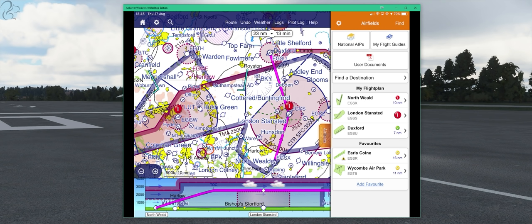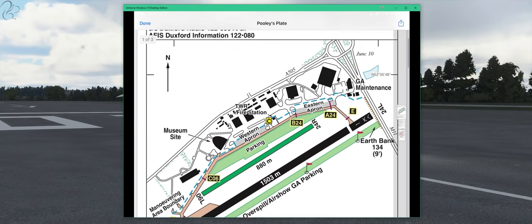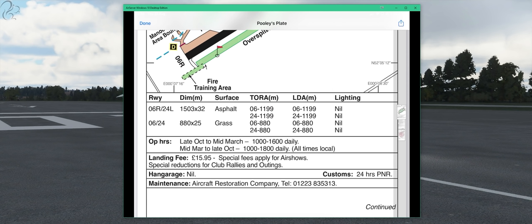If we click on the airfields on the right — North Weald, Stansted and Duxford are on the flight plan — we'll click on Duxford and go down to Pooley's Plate. This brings up a plate of Duxford with a lot of useful information. At the top you've got various frequencies, and you can see the runway — the main runway is a tarmac runway 1.5 kilometres long, and there's a grass runway of 800 metres. They do a lot of shows out of Duxford, especially during the summer months. If you fly there, you and your passengers get a free two-hour ticket into the museum.